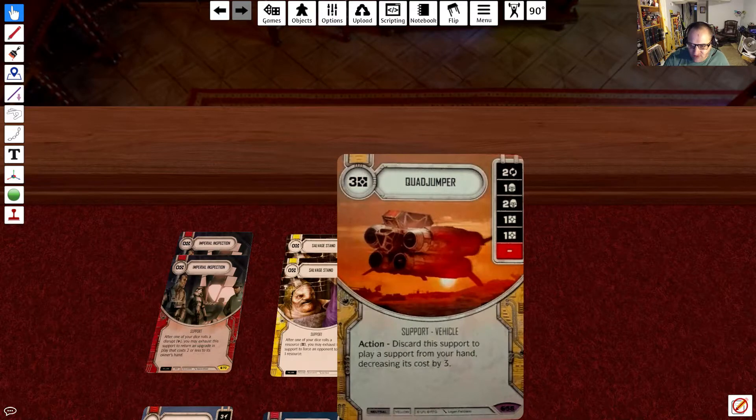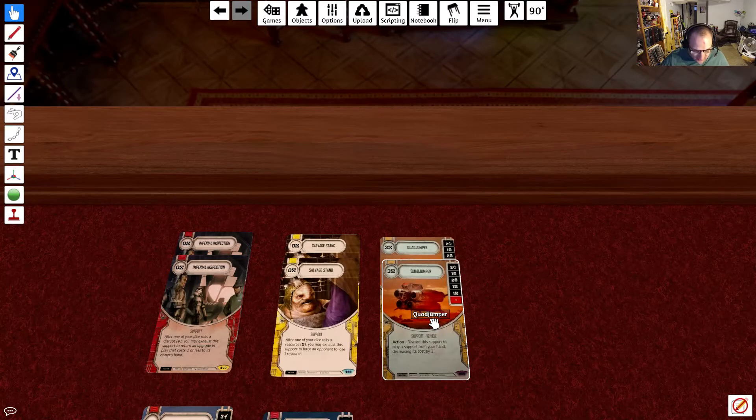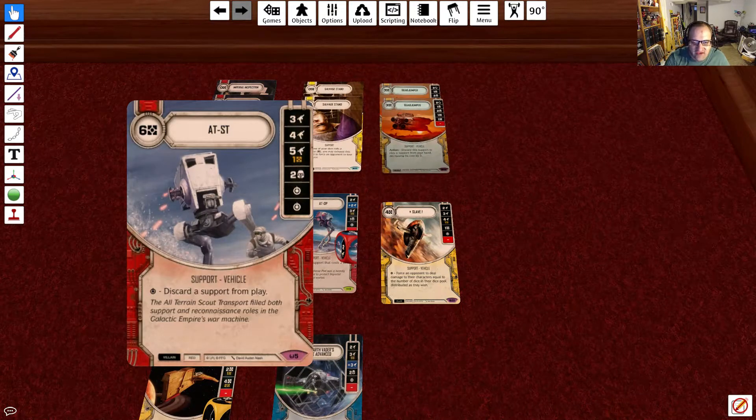We're running 2 Quad Jumpers at 3 resources. Their dice sides are: 2 focus, 1 shield, 2 shields, resource, resource, and blank. As an action, you can discard the support from play to play a support from your hand decreasing its cost by 3. So we'll be able to get out some of our more expensive vehicles for less, or free if they cost 3 or less. Next up, we have 2 AT-STs at 6 resources. Kind of expensive, but this deck can definitely generate the resources needed. Dice sides are: 3 range damage, 4 range damage, 5 range damage for a resource, 2 shields, and 2 specials. The special is discard a support from play.